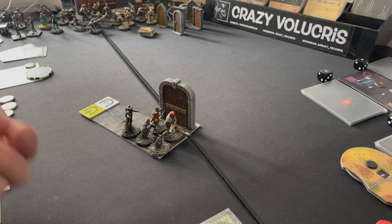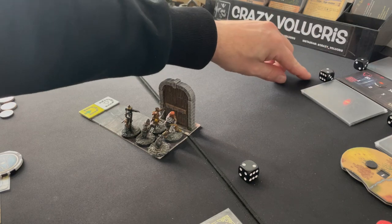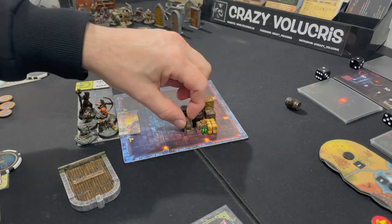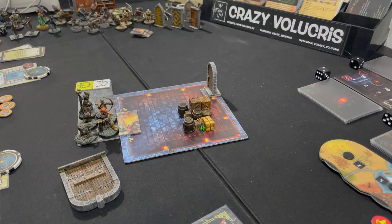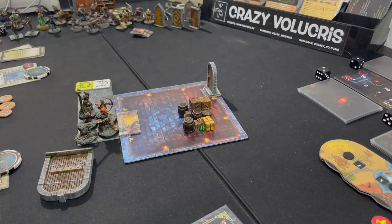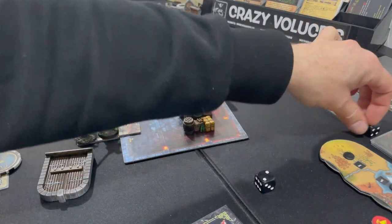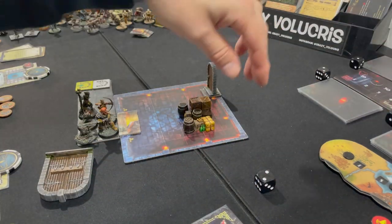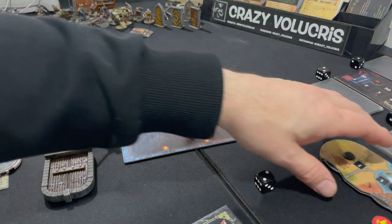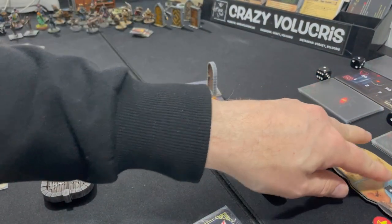So we roll the obstacle die. On a 1 there is — oh no, there's a 2. Okay, so we increase the obstacle to 2. And now we have to roll if there is an encounter — no, there's not an encounter. Alright, the round is over and I start with the next round.